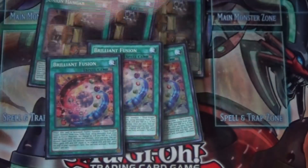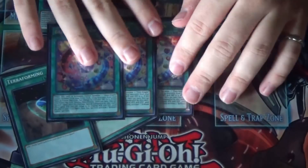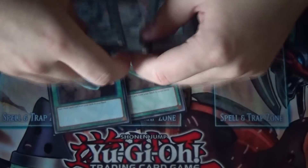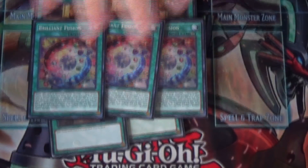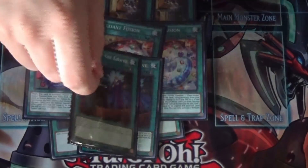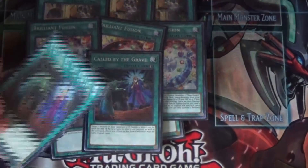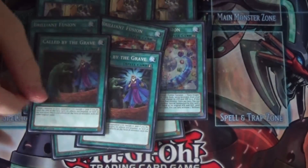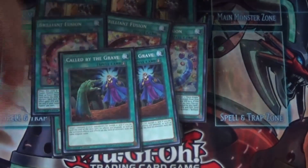Next is three Brilliant Fusion because we need to see it to do our combos. It's one of the biggest combo extenders — opening Brilliant Fusion is insane and it's a must-play in ABC now. When we lost Stratos, Brilliant Fusion was how we fixed it. Called by the Grave is obvious — it hits hand traps, it can hit DD Crow which some people are playing now to banish your pieces, but it's just a good card overall.